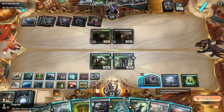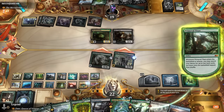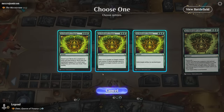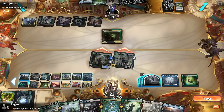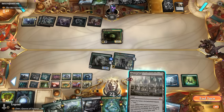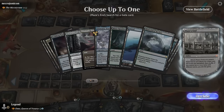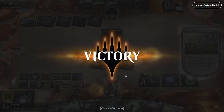We could use Archdruid's Charm to clear a path. We also note Thespian's Stage could have copied an existing gate to give us that extra one we needed last turn. We attack, and Omo triggers. Maze's End enters untapped thanks to Spelunking, we immediately activate, and this time we have enough gates in play. Our opponent explodes — game one victory!